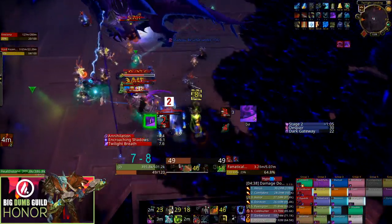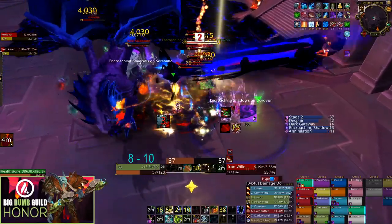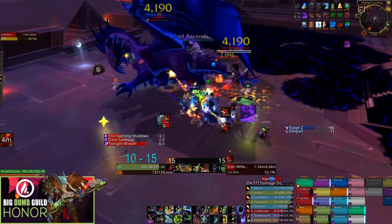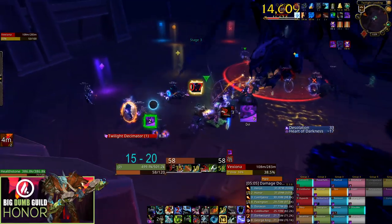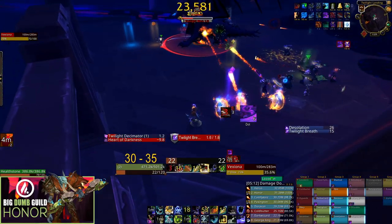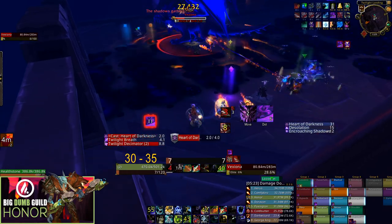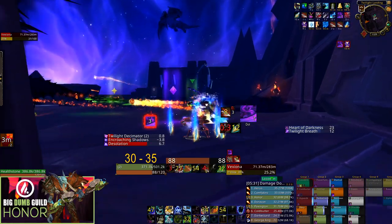After the second intermission, focus all damage into the boss to make the damage check, then clean up any remaining adds shortly before pushing. Phase 2 is mechanically simpler but is more of a damage and healing check. Your tank should position the boss straddling the line between the top and middle lanes, letting melee rotate left or right depending on where the breath is coming — reducing movement significantly. Ranged DPS should straddle the middle and bottom lane line, loosely spread but still close enough to avoid the haste reduction debuff.